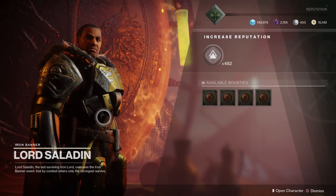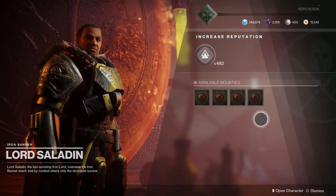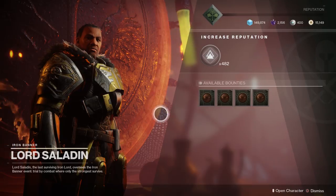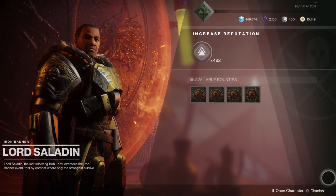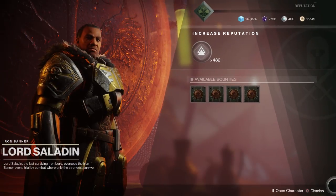Pick up your Iron Banner quest and head into Iron Banner. But before that, don't forget to pick up your bounties. This will give you some tokens, which is going to help you when you need to turn them in. And it's also going to give you pinnacle gear, which is the best kind of gear you can get in the game and will give you a huge boost to your power level.